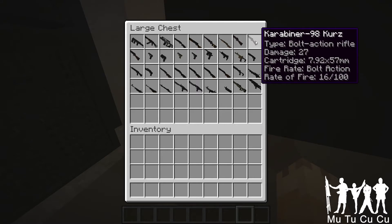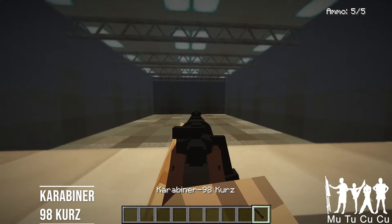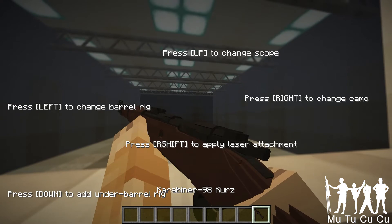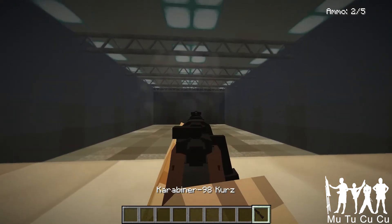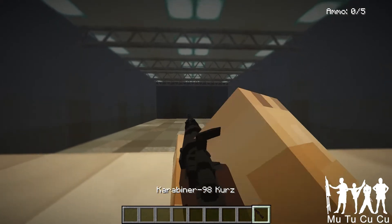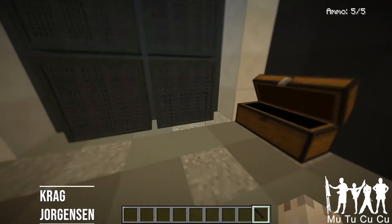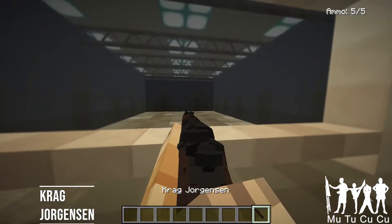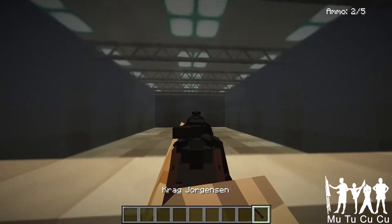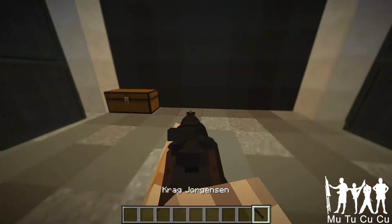The Karabiner 98 Kurz — I'm coming up blank on it. It's like the Springfield. It shoots semi-auto, five shot. And the Krag-Jørgensen is also like the Springfield — five shot, semi-auto. Basically the exact same thing. Also German, I assume.